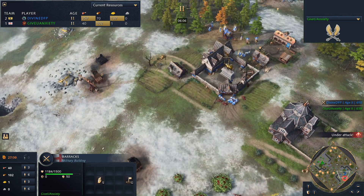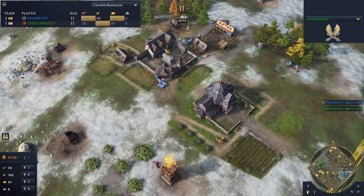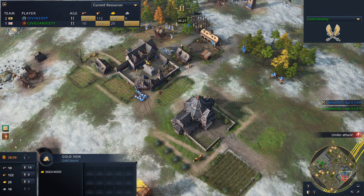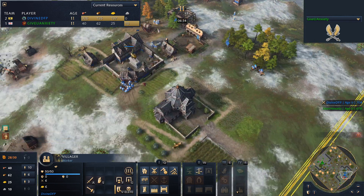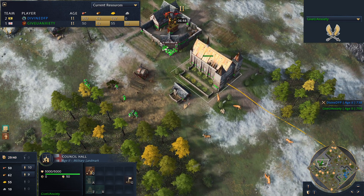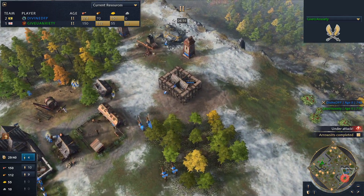GiveYouAnxiety playing this one great so far — hyper aggressive, and it's what's needed against the Holy Roman Empire these days, that's for sure. His scout is trying to go around the left side. I wouldn't be surprised to see the villagers, once arrow slits comes in, going around the left side to deny that gold again. This is a bit of a precarious position because whilst GiveYouAnxiety has delayed things well, Divine is still going to get to castle age at probably a decent time unless something intense happens. GiveYouAnxiety has actually stopped producing longbows — can't really afford to maintain production of both longbows and spearmen.